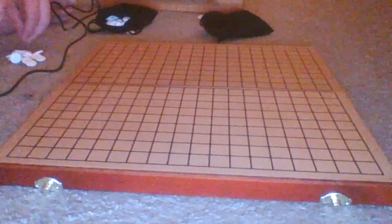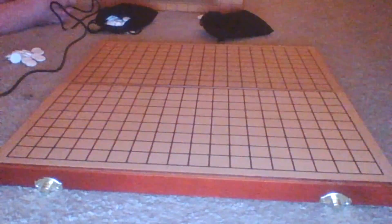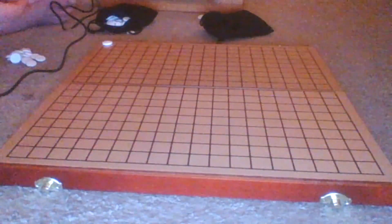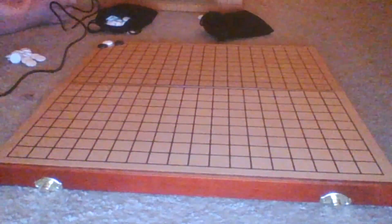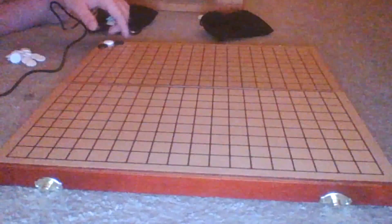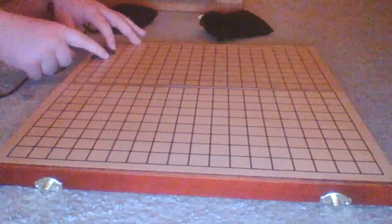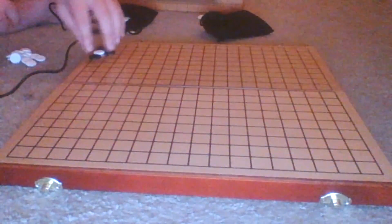Now that you know some basic rules, I want to show you capturing is a little different in the corner: I only need two pieces to capture in the corner because the board edge effectively surrounds it. If a piece is on an edge, I only need three. The diagonal corner spots are not required for capture but are required if you want to connect those pieces together.